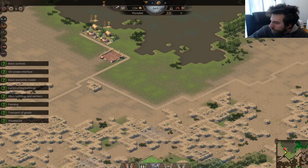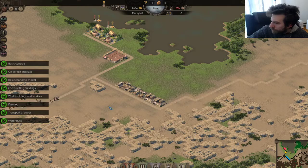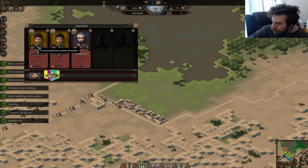Let's put a couple of houses down — one, two, three, four, five. Let's start with five. I don't know if it's gonna be enough. You need 30 workers per farmer.